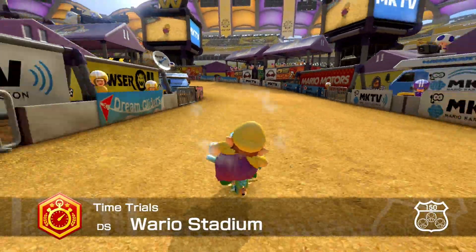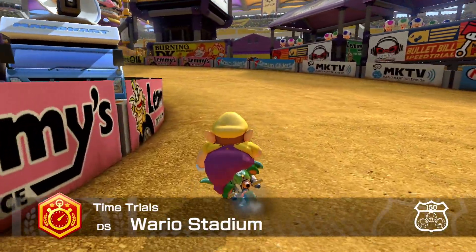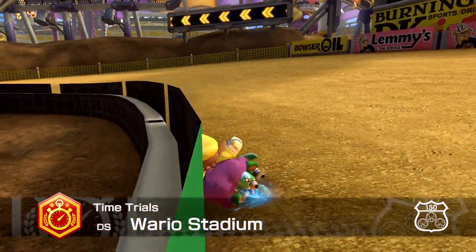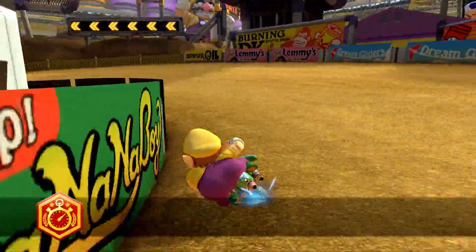Immediately hold to the outside of the turn and you're going to see these two Lemmy Tire Services signs. You want to cut in right at the tire on the second one — that's where I start holding inside. And that allows you to take this turn super tight. You can either soft drift or hard drift that.